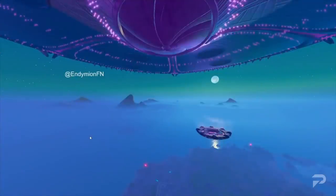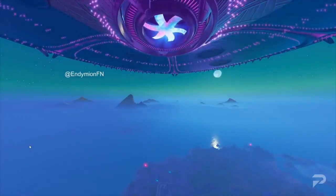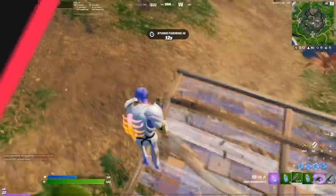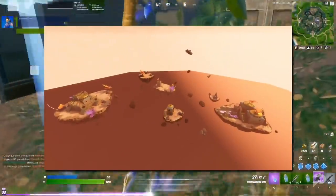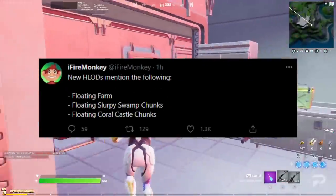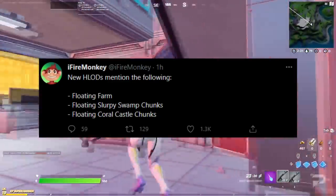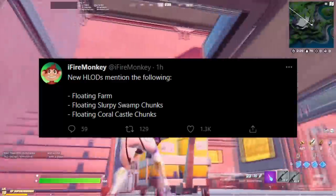Over the course of the rest of the season, three POIs on the map are going to be slowly abducted by the mothership. Thanks to the previous leaks, we already knew about Coral Castle, which is going to be left as a bunch of floating Coral Castle chunks. What we didn't know is that Slurpy Swamp will also be partially abducted, leaving its own chunks, and the Corny Complex will be lifted above the map to become the floating farm.